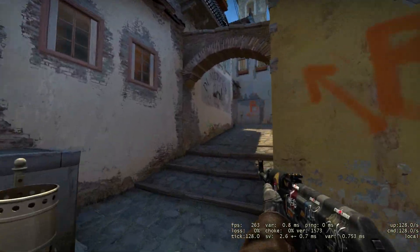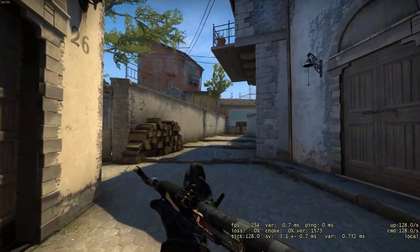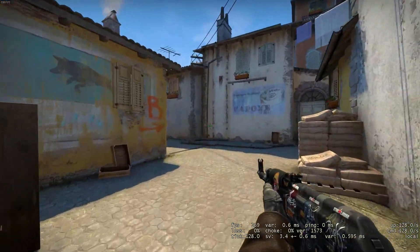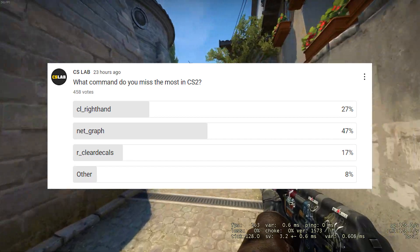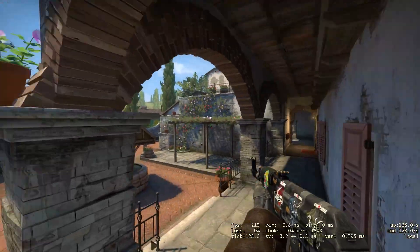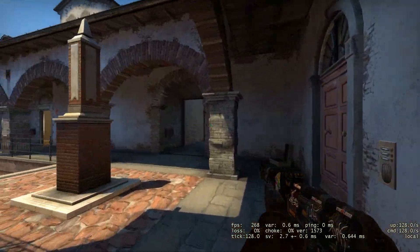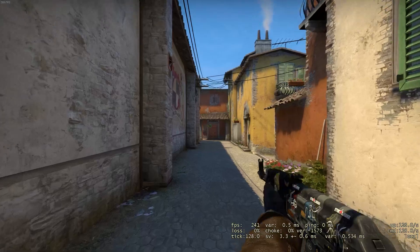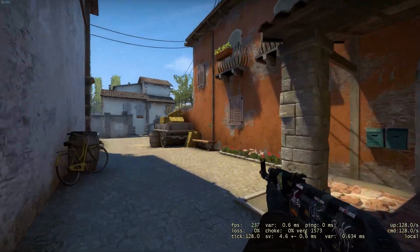The second command CS2 has removed is Net Graph. This command displayed useful network and performance information such as FPS, ping, loss, and choke. A recent YouTube poll revealed that this is the most requested command to get back. Many players used Net Graph to monitor the FPS at which their computer could run CS. If they experienced lag issues, they could use the information to determine whether the problem was caused by the internet connection or the computer's hardware.